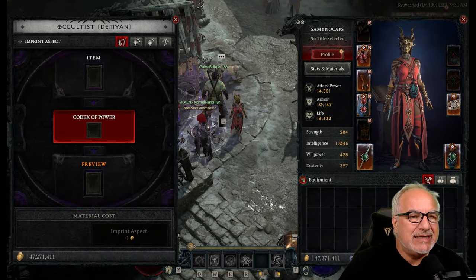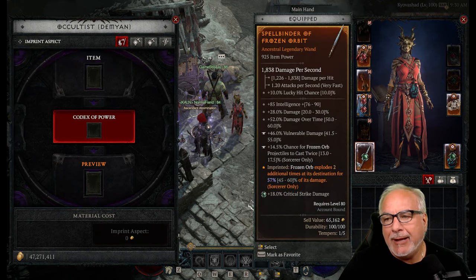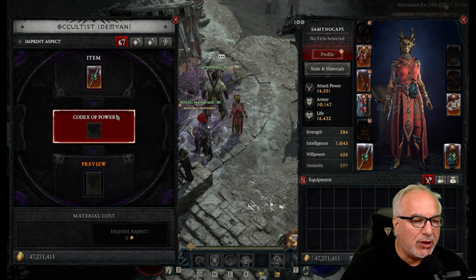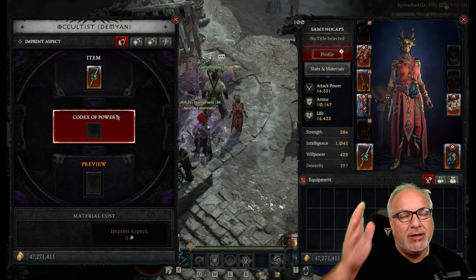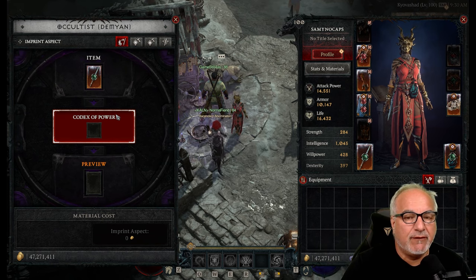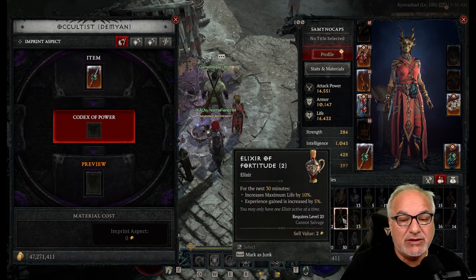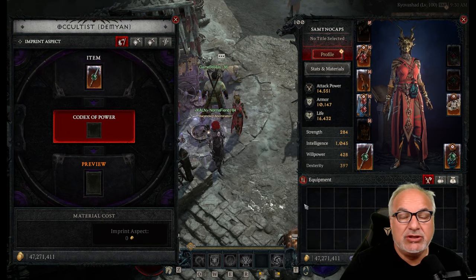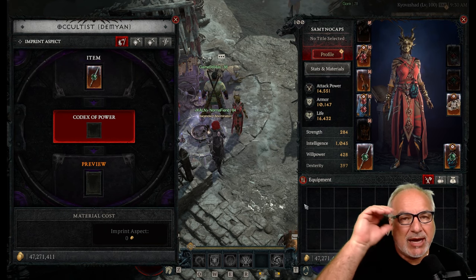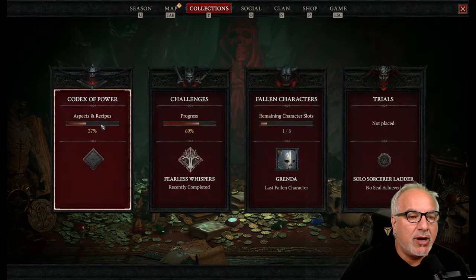Number one is imprinting. This is an old one, but this is where you apply legendary aspects through the Codex of Power. The Codex of Power has changed in Season 4 — we no longer carry aspects in our inventory. When we salvage gear, any Codex of Power on that gear gets put into our Codex of Power automatically. Here are all the aspects added.